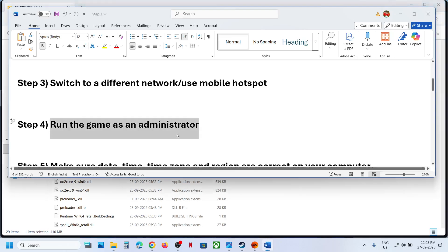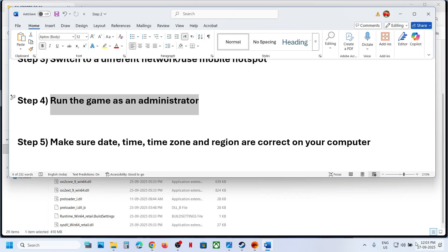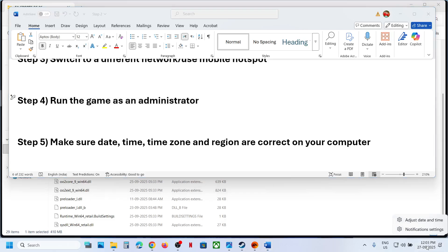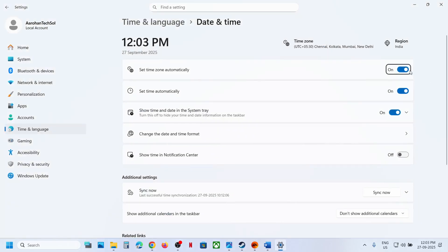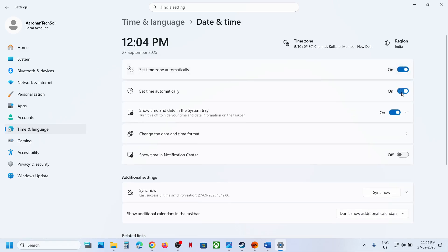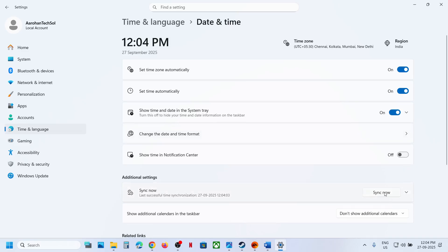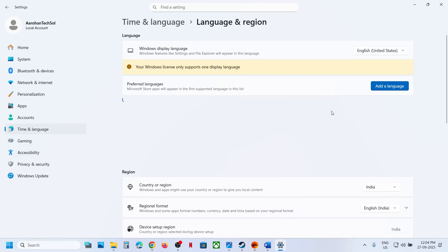The next step is to make sure the date, time, time zone, and region are correct on your computer. Right-click on the date and time at the bottom right, click 'Adjust date and time', turn on 'Set time zone automatically' if it is off, turn on 'Set time automatically', and then click 'Sync now'.